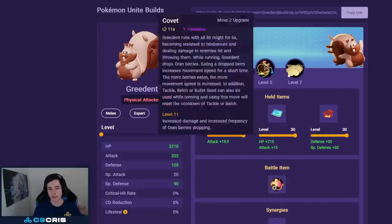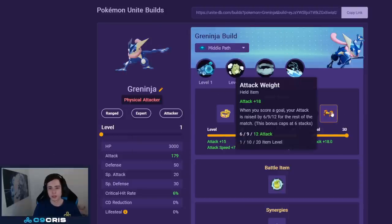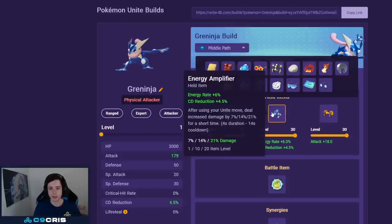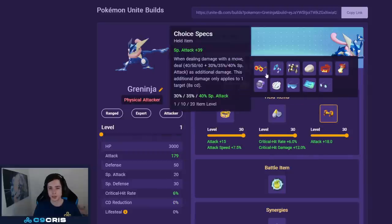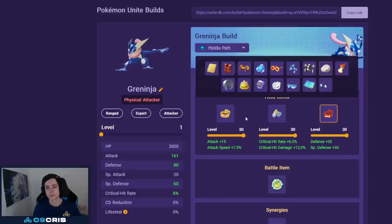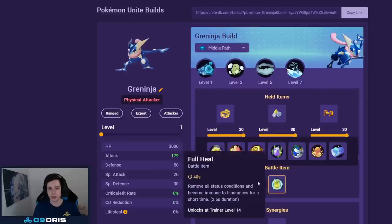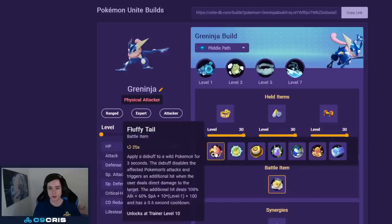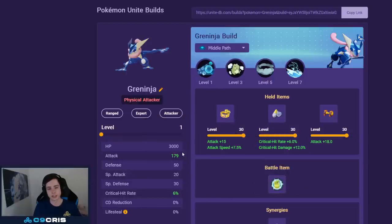For Greninja the best build is Smokescreen and Surf with Muscle Band, Scope Lens, and currently Attack Weight. Muscle Band and Scope Lens feel like assets that are pretty much always locked in. Energy Amplifier is also fine — you can play Energy Amp, Attack Weight, or Scope Lens, Body Barrier, Focus Band if you want to be safer. Currently I like Muscle Band, Scope Lens, Attack Weight the most. For battle item always recommend Full Heal — if you get CC'd once you can negate that.